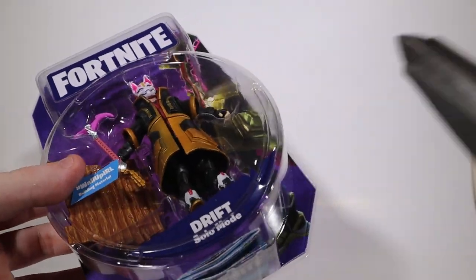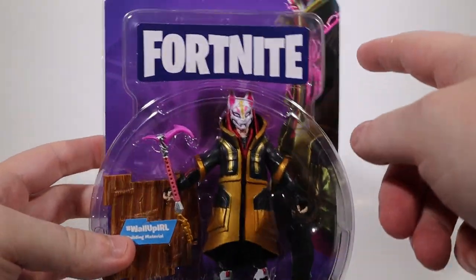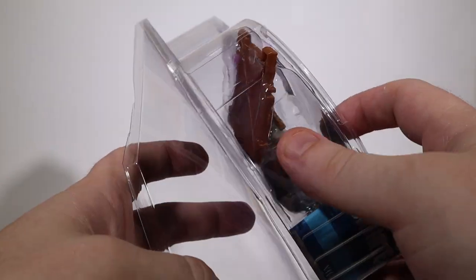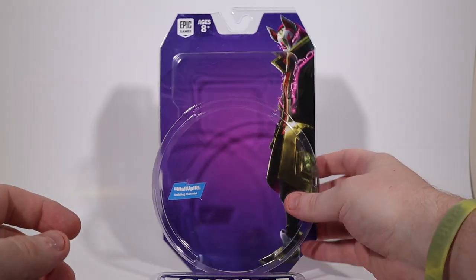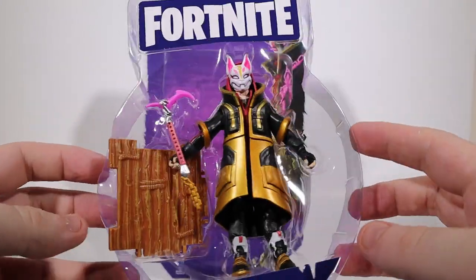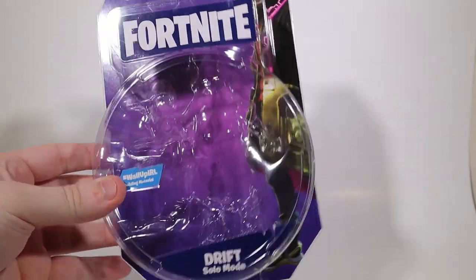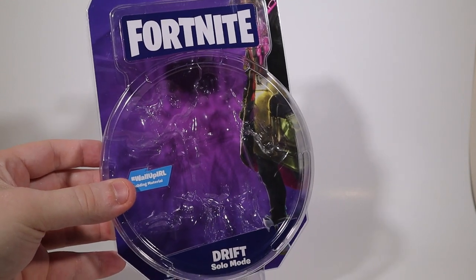This is a hard plastic case, so you will need scissors to open them up. You can't just destroy the packaging, but if you cut along the edges here and leave a little bit up top, you can peel it out and still seal it back up if you want. You can save this piece - it's still intact. And then you have Drift in this other packaging.